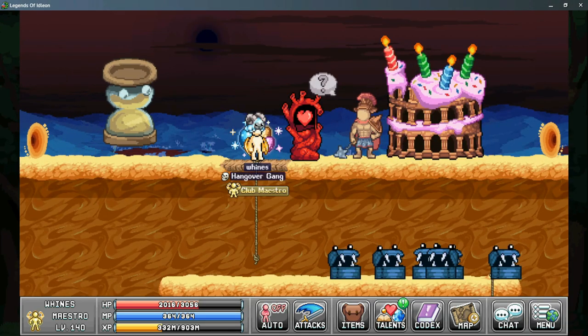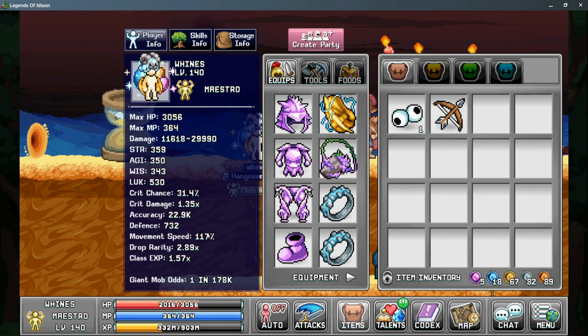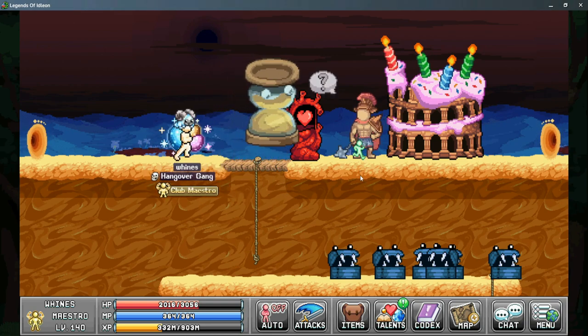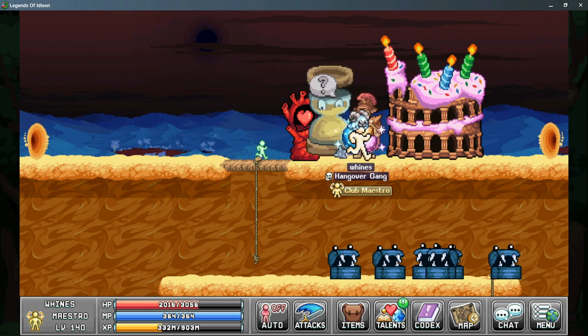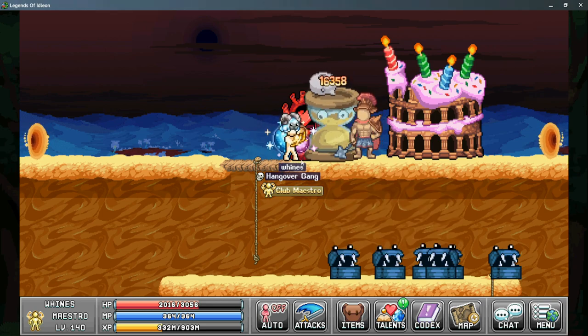The second method is to have as much defense as you possibly can. If you get above 594 defense, he won't be able to do any damage to you, so you can run through him using this method and simply auto attack him to eventually take him out.